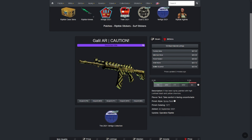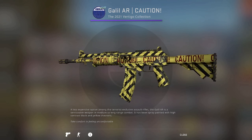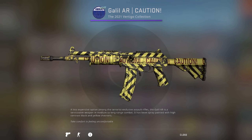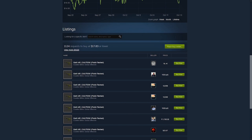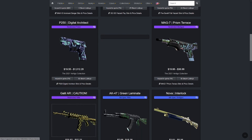Here we go, let's take a look at the Galil AR Caution. $24 at the moment for field-tested — decent skin. I can definitely see this skin rising to like $30, maybe even $40 in field-tested at some point. So please consider this skin if you guys have $25. Not too bad, but it's not the only skin you guys should be taking a look at here.